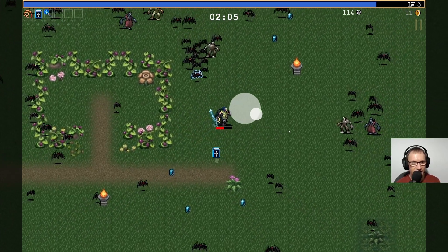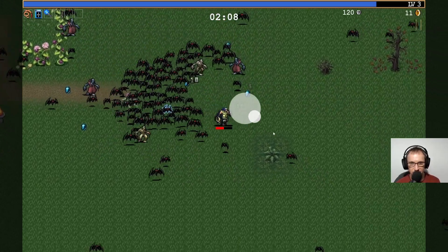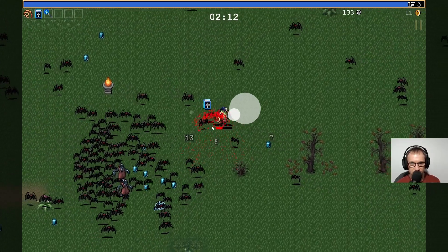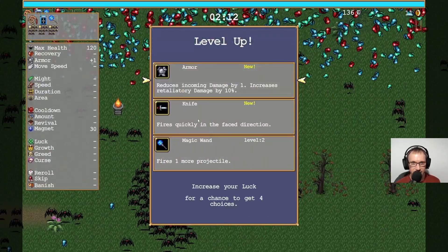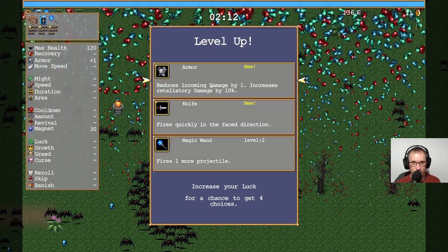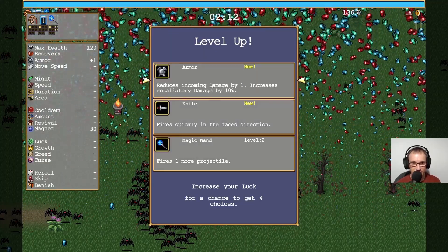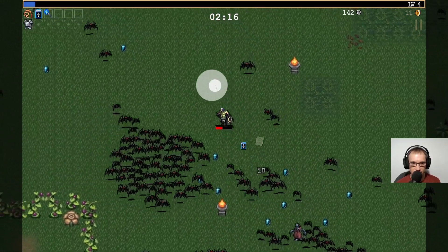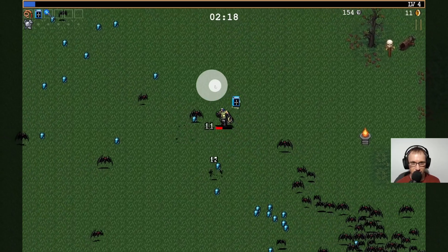Is that something in there? I don't know. Oh god, that's me. Armor - reduces incoming damage by one, increases retaliation damage by ten. We'll do that. Again, we need swarms of bats, so we've got to kind of keep on the move, I think.